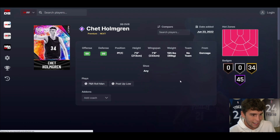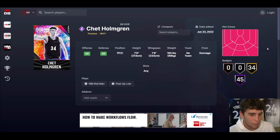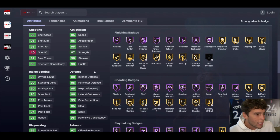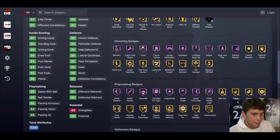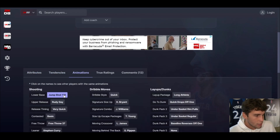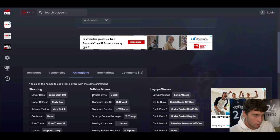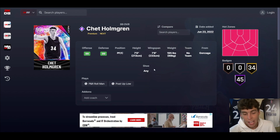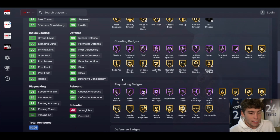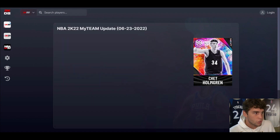Chet Holmgren is up next — they juiced his wingspan to 7-8, hot spots from everywhere, 45 Hall of Famers, 34 on Gold, 96 three-ball. Strength at 87 is a little low, but the card comes with every badge outside of teardropper — no flaws. Jump shot 110, no idea what that's like. Quick dribble style Kobe size-up, Trey size-up escape, Luka move-by-the-back, Steph leaner. I'm sorry if you locked in for Wilt Chamberlain — is Wilt gonna be better than Chet? Yes. But these cards are nearly just as good. Chet Holmgren is so elite in MyTeam.